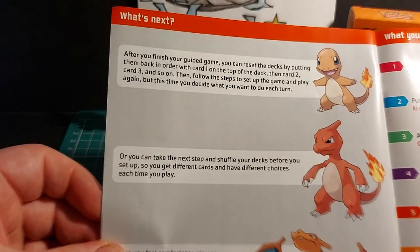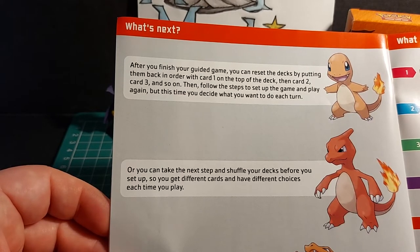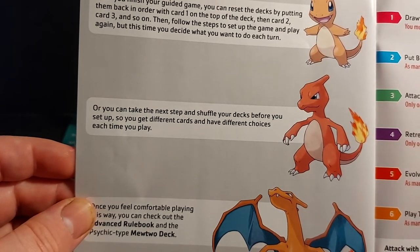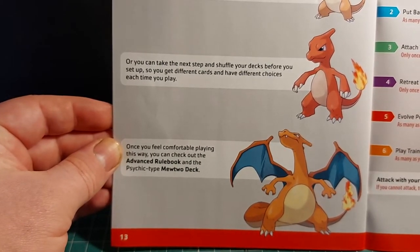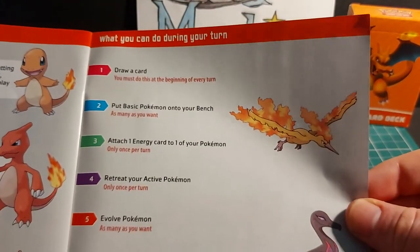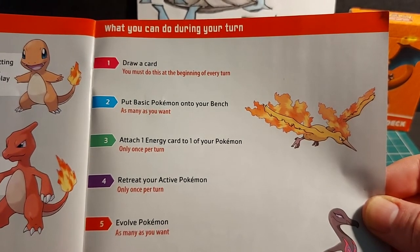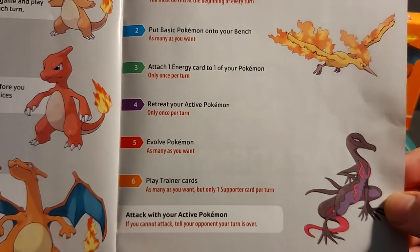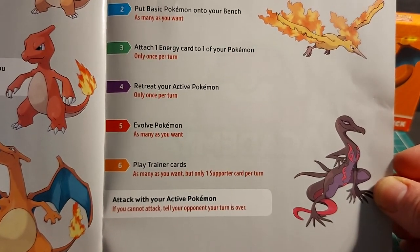After your guided game, you can reset the decks by putting them back in order with card one on top, then two and three and so on. Then follow the steps to set up and play again — but this time you decide what to do on each turn. Or shuffle your decks before setup to get different cards each time. Once comfortable, check out the advanced rulebook and the psychic-type deck. On your turn: 1. Draw a card. 2. Put basic Pokemon onto your bench — as many as you want. 3. Attach one energy card to one of your Pokemon — only once per turn. 4. Retreat your active Pokemon — only once per turn. 5. Evolve a Pokemon — as many as you want. 6. Play Trainer cards — as many as you want, but only one Supporter per turn. Finally, attack with your active Pokemon. If you cannot attack, tell your opponent your turn is over.